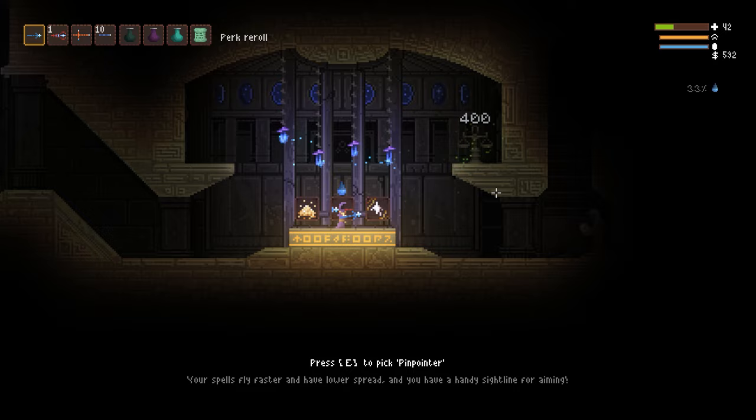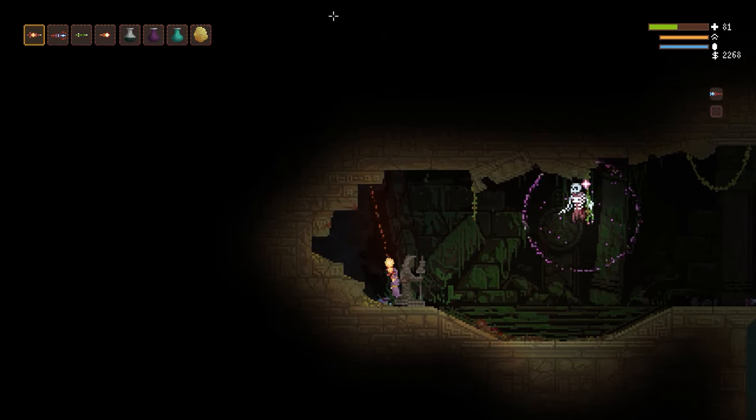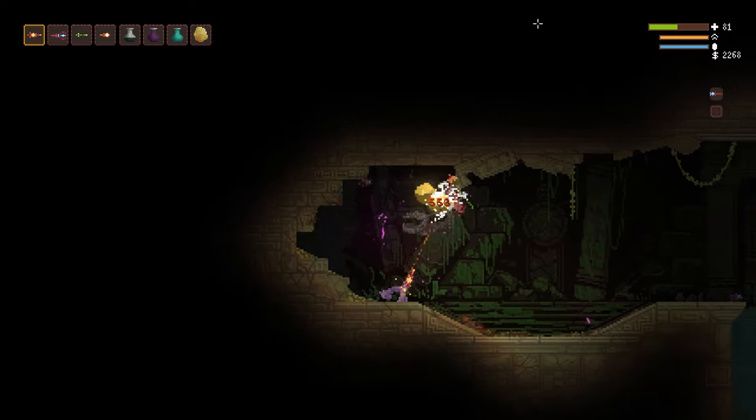That gold cost doubles with each reroll. If anything destroys a part of the Holy Mountain, whether by accident or on purpose, the gods will be angered and a really powerful enemy will spawn in the Holy Mountain.